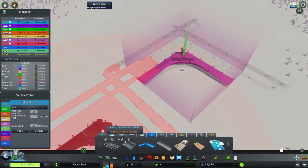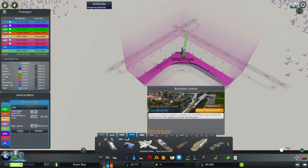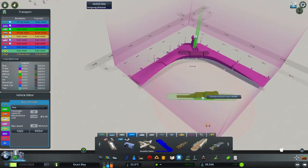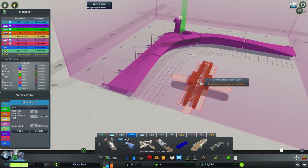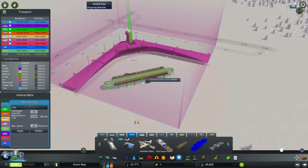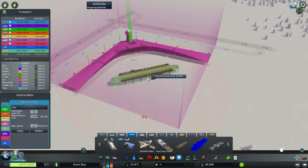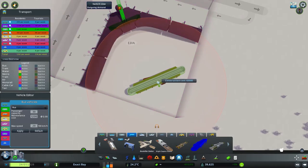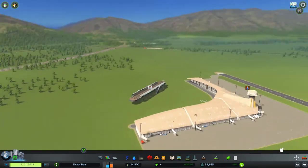If we just go standard rail, what kind of a station could we grab over here? Something like this - I think this is the one for us at the rail. What we're going to do is we're going to squeeze it in something like this. There we go, we've got some rail going on over there.